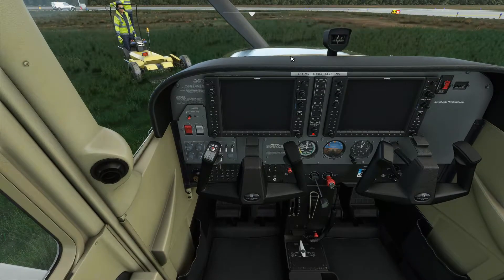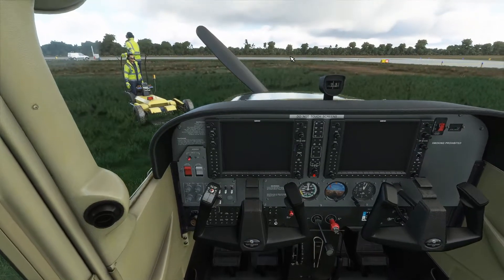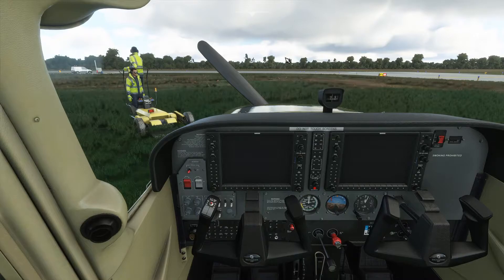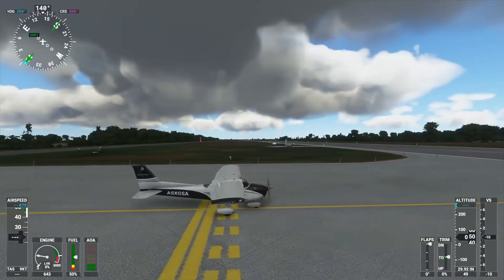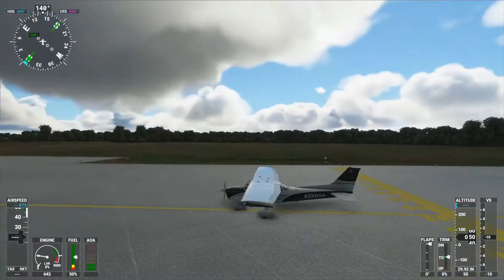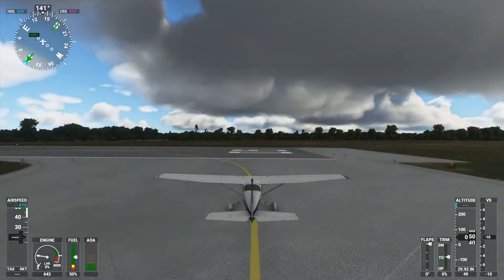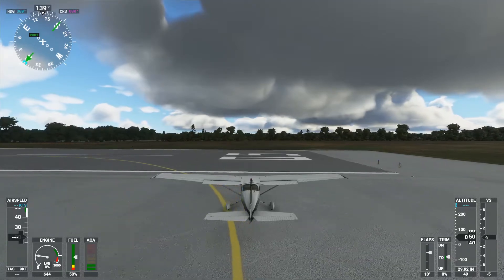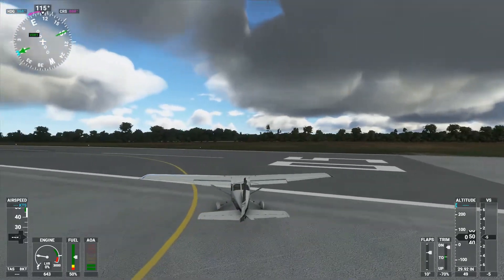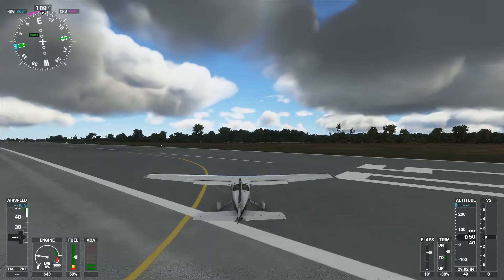It's pretty much the exact same procedure that we did in the last video. So if you want to check that out, feel free to go do that — link is in the description below. All right, we are currently heading out onto the runway. Everything looks clear. We're going to go ahead and drop one notch of flaps. Make sure trim is where we need it to be for takeoff.